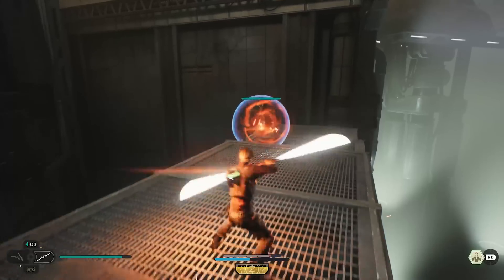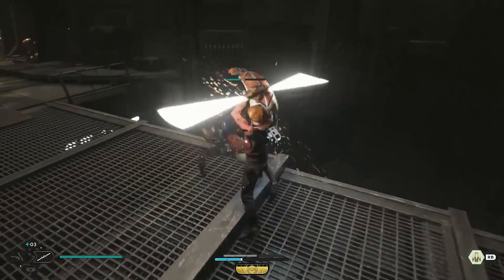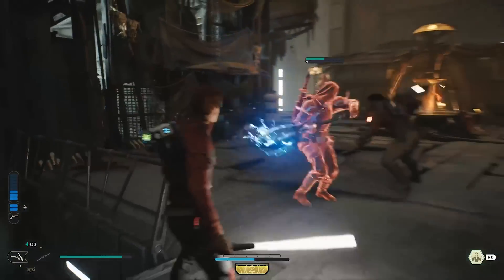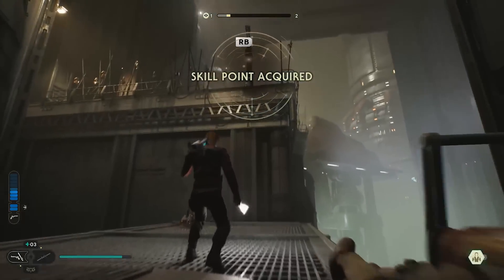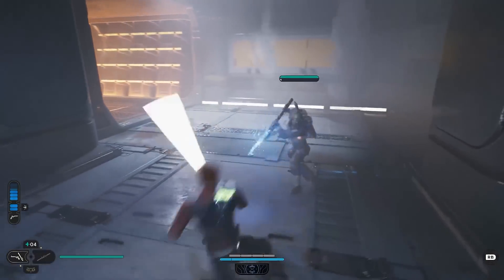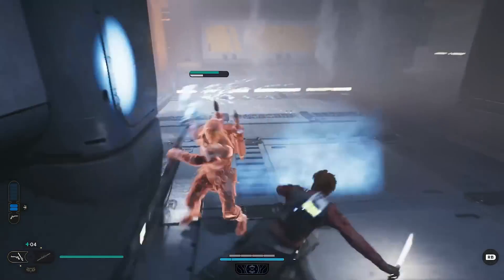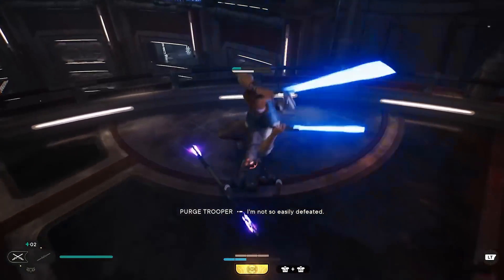Enemy attacks aren't as well choreographed as in soulsborne titles, where you can clearly tell when a swing happens in the animation. In Jedi Survivor sometimes I'd think it was just an animation rather than an actual attack. You eventually pick up on enemy animation cues, but it's just not as well done on that front. I wish Survivor had improved on that more. Generally the combat works well enough — it's just an expanded version of Fallen Order's combat, and it's pretty fun especially with the force powers that give this game its unique identity. Push, pull, lift, drop — they let you really style on enemies in cool ways.